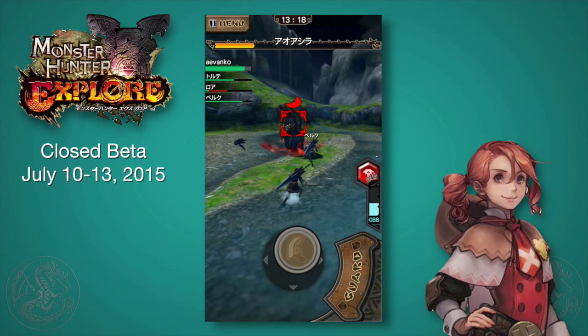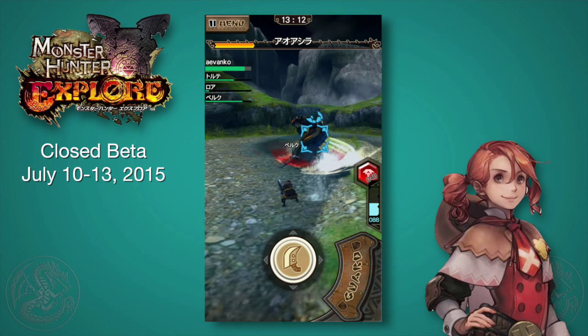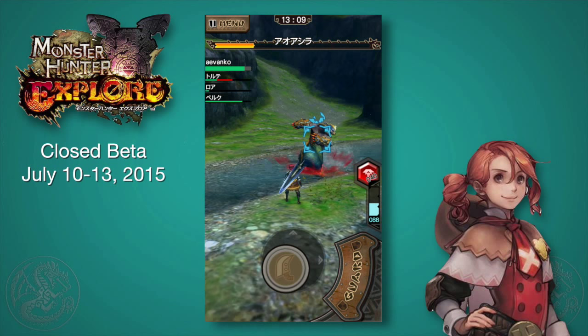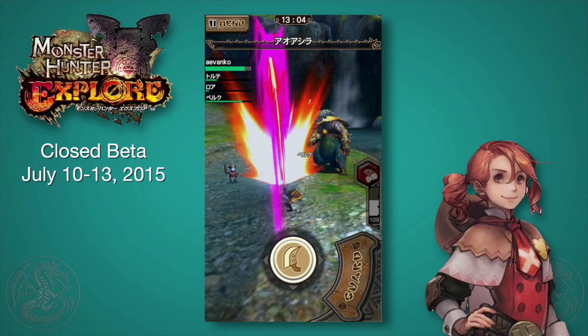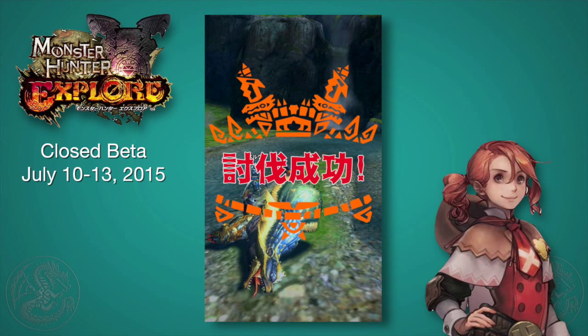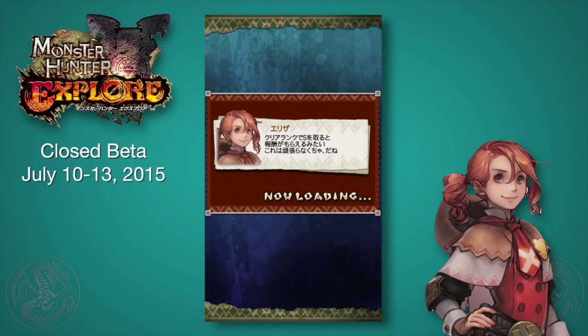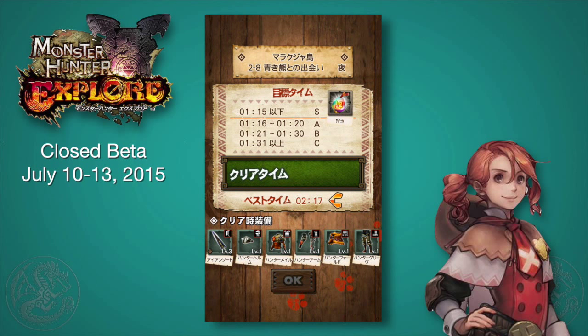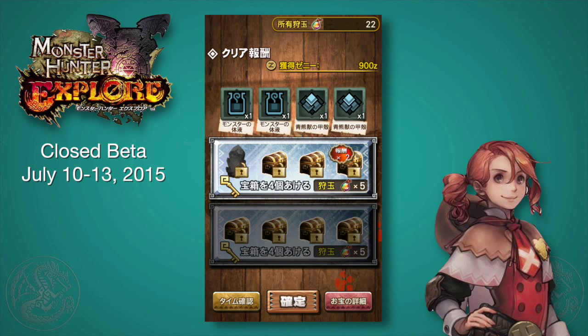It makes me think this is going to be a big thing for the series — this customization of what special skill you bring in with you. I'm super excited to see how that gets implemented in Monster Hunter Cross. One of the things that really struck me about this game is that unlike most mobile games which are just tap tap tap, there is actual gameplay here. If you know the monsters — for example with Azuros, you know when he does a claw swipe he does it three times — you can actually dodge and evade and hunt pretty well.